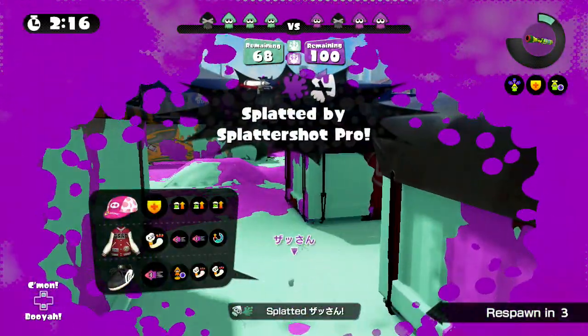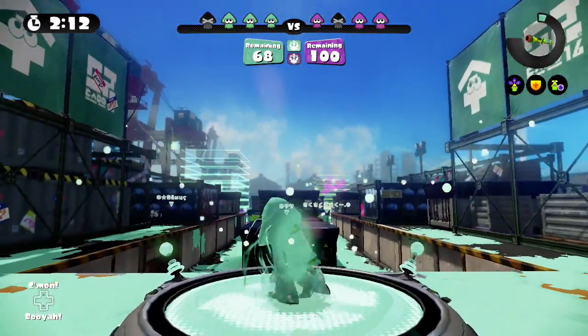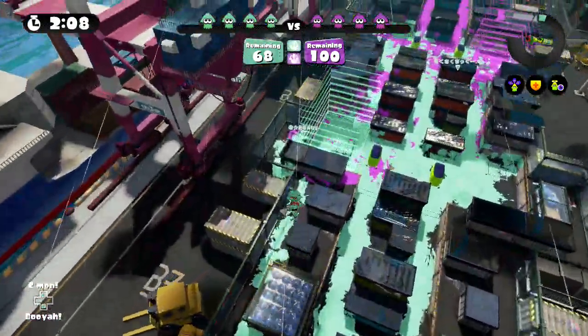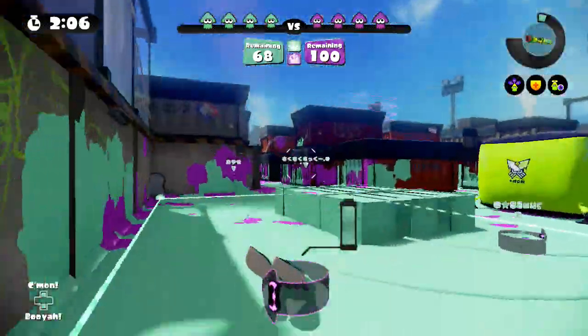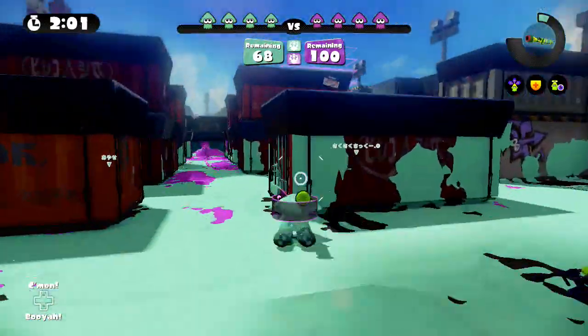Trade out for the splatter shot guy, come on guys let's go. Guys are too slow — take advantage when you see their teammates are down, you're too slow. Okay, they're around this way.